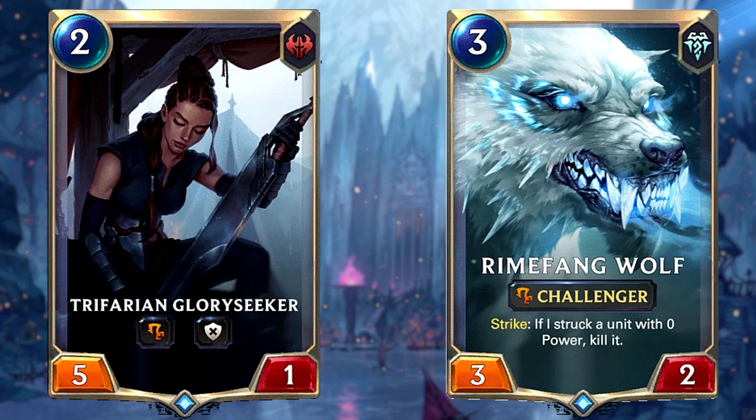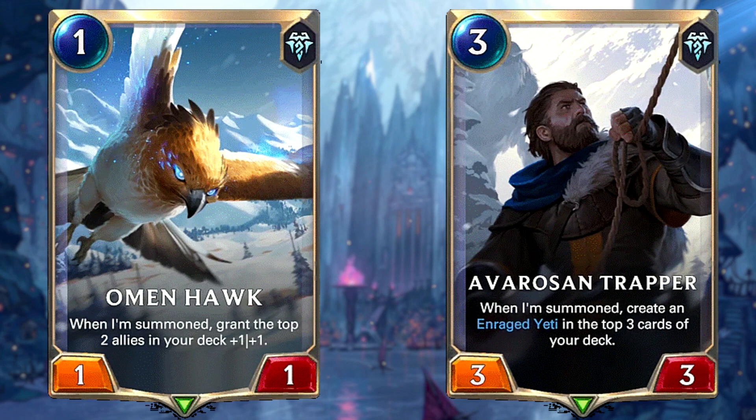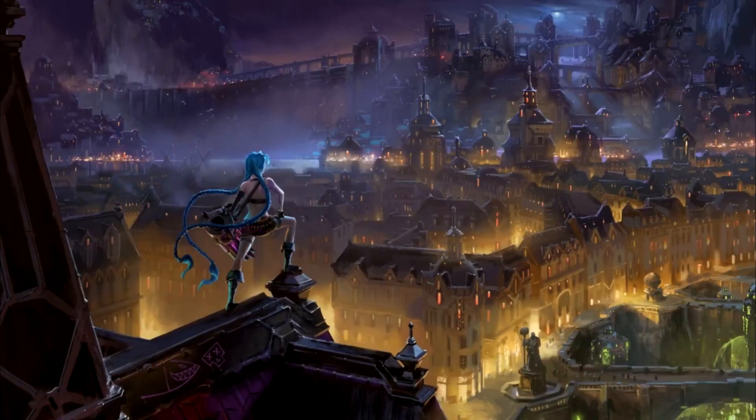To get even more advantage from our frostbite strategy, we'll use challengers such as Trafair and Gloryseeker and Rimefang Wolf to value trade enemy units. Gloryseeker can challenge a frostbitten unit to quickly take them out with its 5 damage, and Rimefang's effect will instantly kill a frostbitten unit regardless of their health — two fantastic cards in this deck. A good early game can be kicked off with Omen Hawk and Avarosan Trapper, which can buff all cards you draw or draw a 5/5 enraged Yeti respectively. This deck is solid from start to end and can easily be upgraded into the well-known meta archetype Frostbite Midrange.